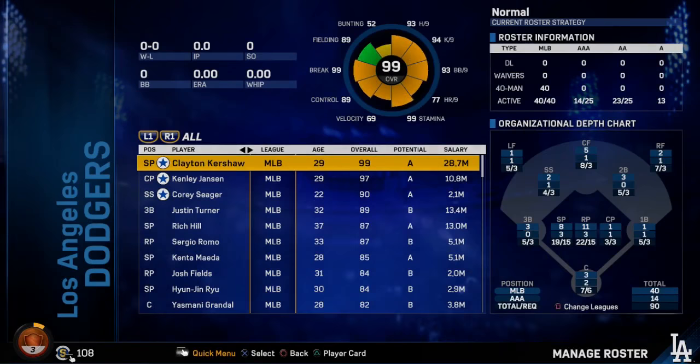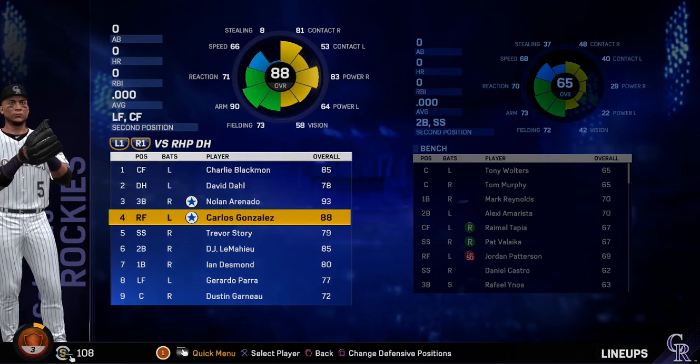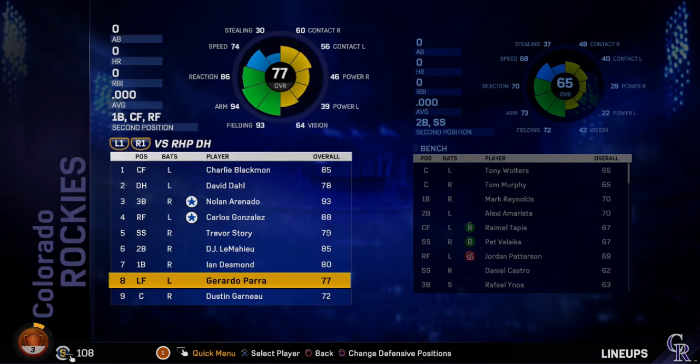Our lineup card: Charlie Blackman at leadoff, 85 overall. David Dahl at DH. Nolan Arenado in the 3rd spot. Carlos Gonzalez, Cargo, 88 overall in the 4th spot. Trevor Story in the 5th. DJ LeMahieu in the 6th. Ian Desmond in the 7th. Jordan Parra in the 8th. And Justin Garneau in the 9th.